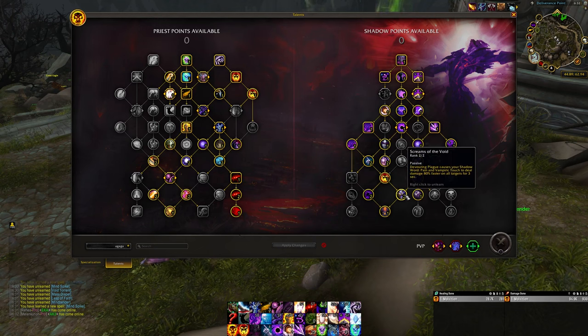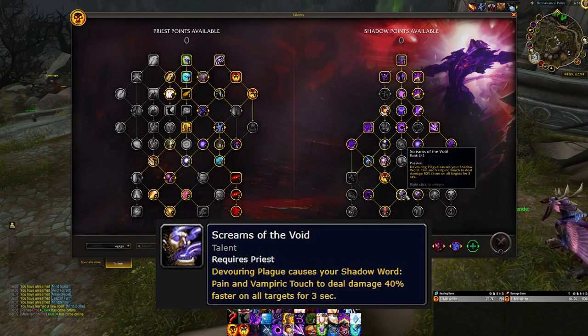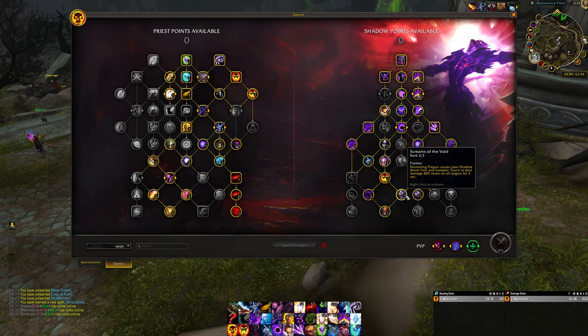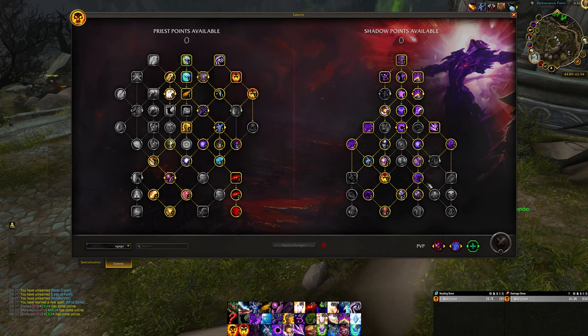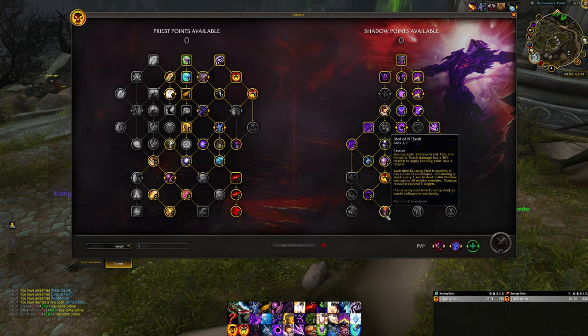I went for something that worked for me — I have no idea if it's the best but I'm just sharing it. I like that Devouring Plague causes your Shadow Word: Pain and Vampiric Touch to deal damage 80% faster on all targets. To me that sounds like it's going to kill stuff faster. I'm applying the dots with Shadow Crash anyway, and things were just melting — it felt really smooth.